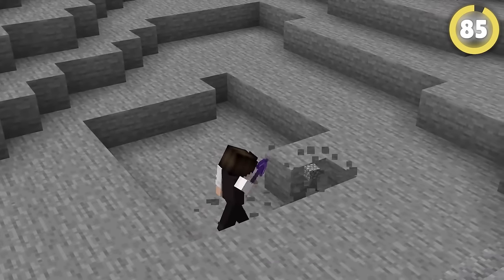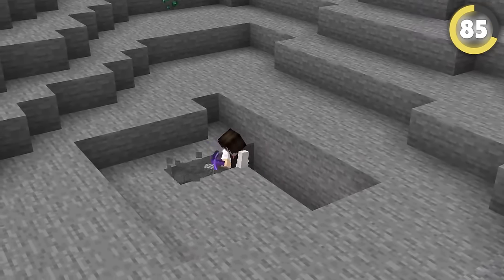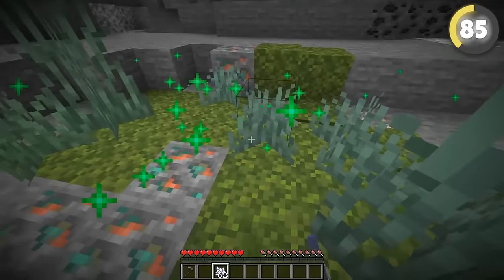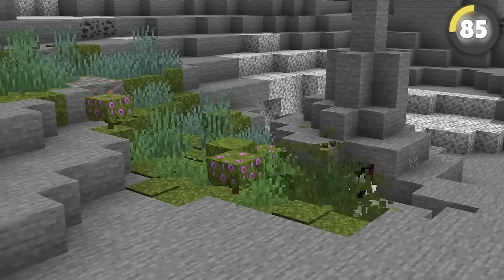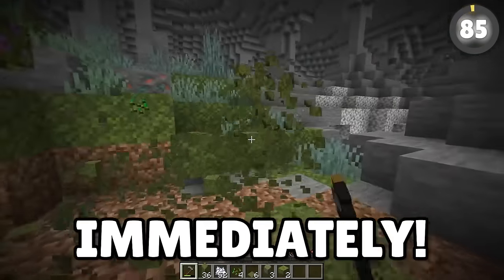This speedy hack lets you mine out a large area of stone incredibly quickly so you can focus on making your underground base. All you have to do is put down some moss, use bone meal, and the moss replaces all the stone around it while leaving precious metals like diamonds and iron. If you dig it out with a stone hoe, it goes almost immediately.